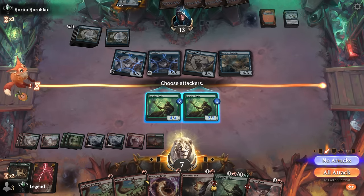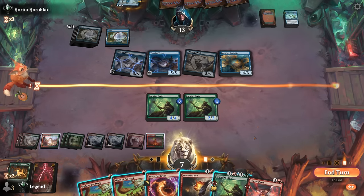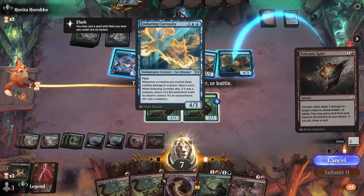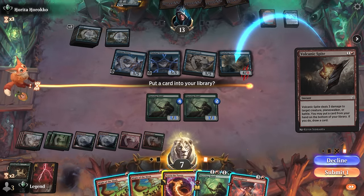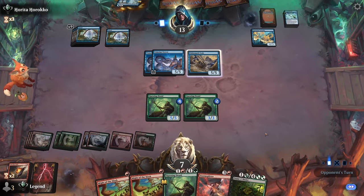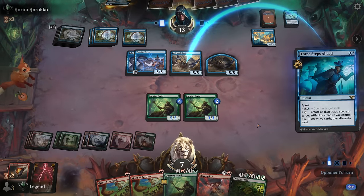No attacks since we're nowhere close to threatening lethal. Does playing a Questing Druid do anything? An extra blocker doesn't really help, so I guess we take out Enduring Curiosity and if they don't have a way to tap down or bounce my creatures we might still survive. Any bounce spell or a Crab will do it — they can copy the Crab with a Spree counter spell and that'll do it too. Yeah. Felt like a pretty tough matchup; we tried our best with the alternate game plan of Questing Druid beatdown but it didn't quite come together.